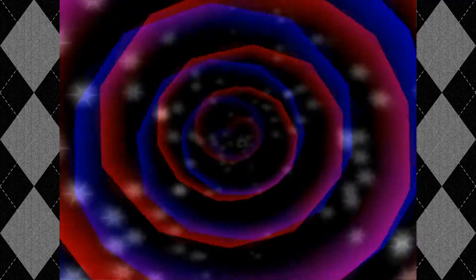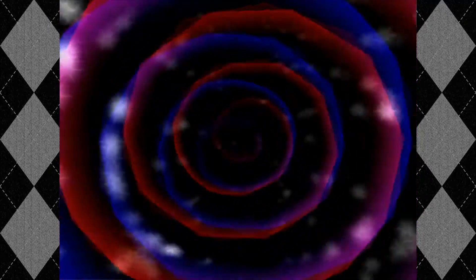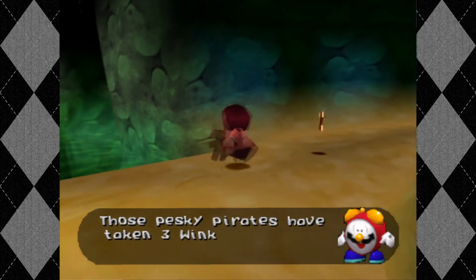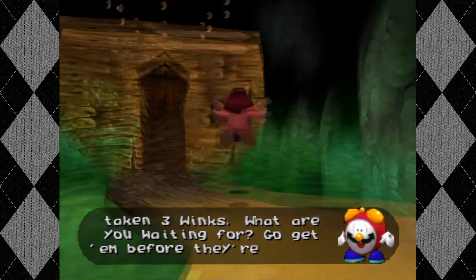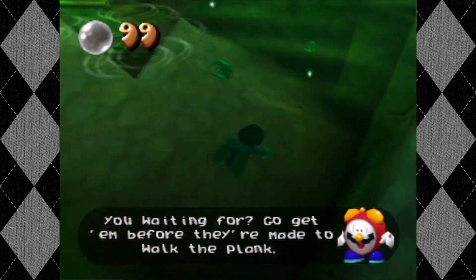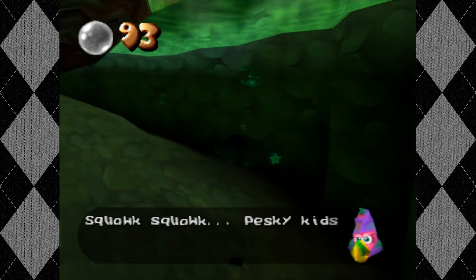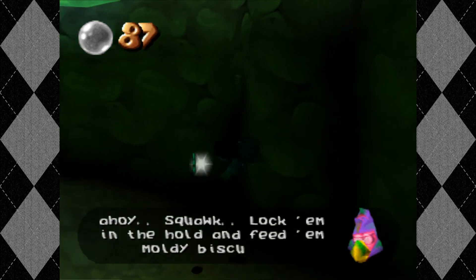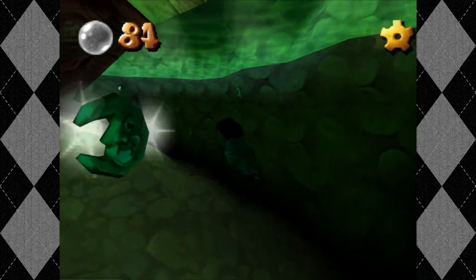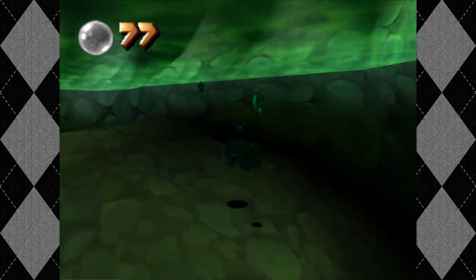There's not a lot of logic to it. By that I mean, in some levels you gather ten cogs and then you go through a ten-cog door. That is not the case in this one. In this one, you just gather a bunch of cogs and eventually you can go through the forty-cog door. So there's not a lot of checkpoints to see if you're doing okay. Makes sense to me.